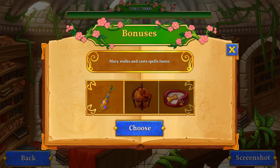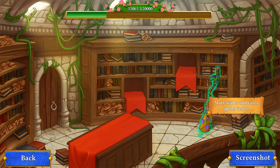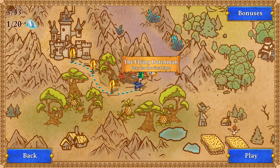Alright, we can choose a bonus. We can either have Mary walk and cast spells faster, John walk and fight faster, or Max run faster. I will do Mary. Oh, and I love that you can actually see it here — I think you can see the thing you bought reflected in the game. That's really, really cool. I love little things like that in this game — that's very, very nice.